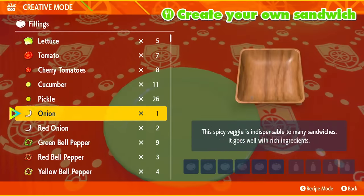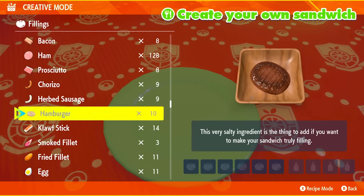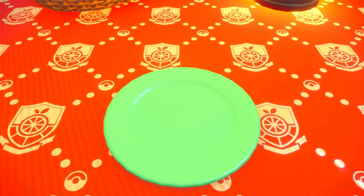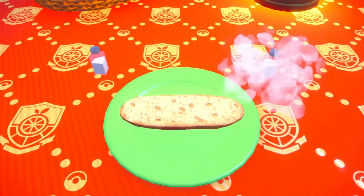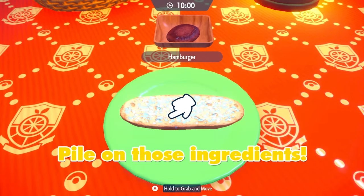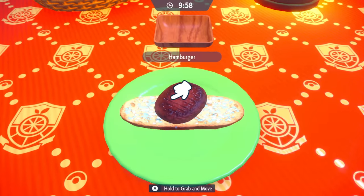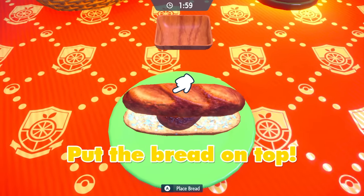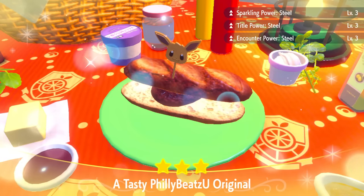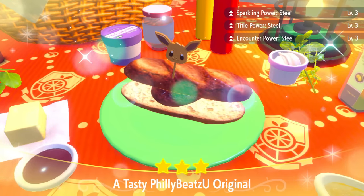The sandwich we're going to be making for the Steel one is going to be a hamburger, a salty, and a sweet. There are other recipes that everyone loves to put down in the comments below, so go ahead and share that with everyone so they know the alternate ones that don't require a salty herba. This one's so simple — you just slap a hamburger on the buns, and that'll give you Sparkling Power Steel, Tidal Power Steel, and Encounter Power Steel.